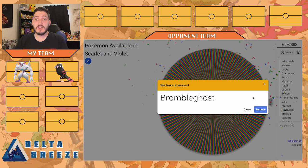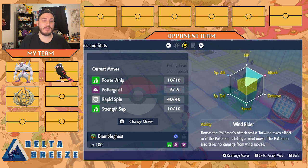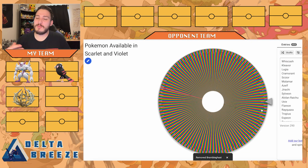Let's take a look at Bramblegas. We have my Shiny Bramblegas here with Leftovers for longevity. We have Power Whip, Poltergeist — both great physical STAB attacks — Rapid Spin to get rid of hazards and boost my speed, and Strength Sap. Strength Sap has been used on me and I want to use it myself. Max Attack, Max HP, and Wind Rider as the ability — if they use Tailwind or a wind attack like Heat Wave or Air Slash, it'll boost my Attack. Ghost type is really nice for that Normal immunity.